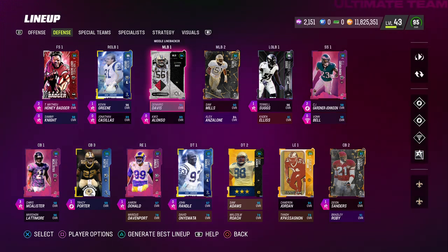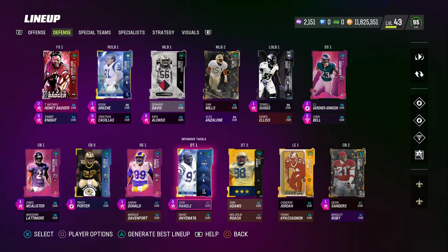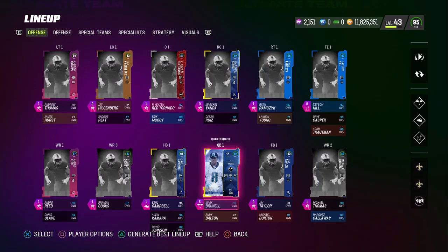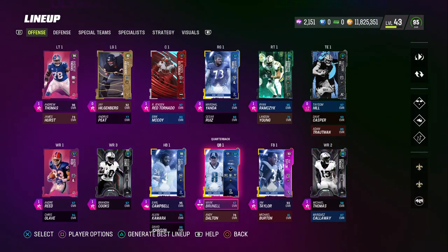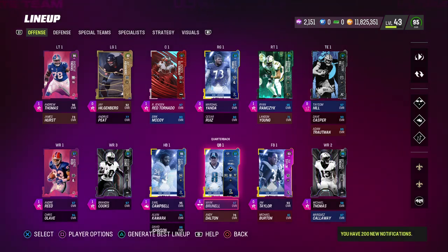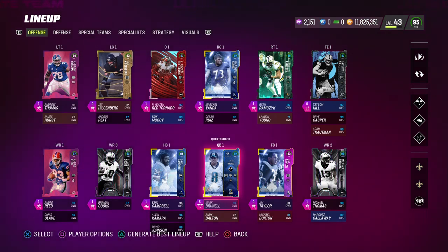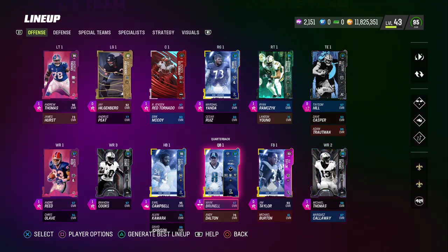I've played about six or seven games with this team at this point. Just kind of playing around, seeing what works, and getting used to Mark Brunel — because I was using John Elway for the longest time with Gunslinger and Slinger 1 release ability combined. I don't have Gunslinger on Mark Brunel and he's a lefty quarterback, so it takes getting used to figuring out Hot Route Master and which routes work. I didn't really use Hot Route Master too much in that game, but used it a little with crossers and corner routes.